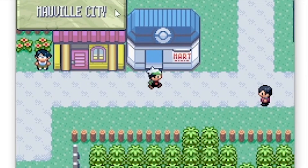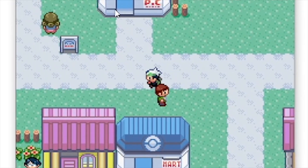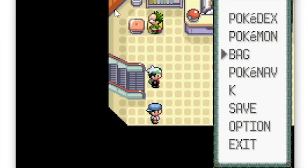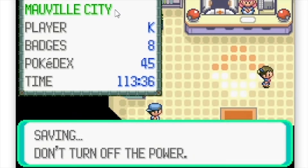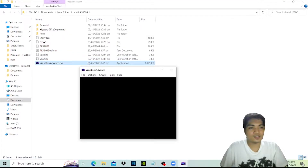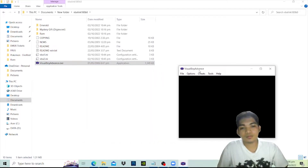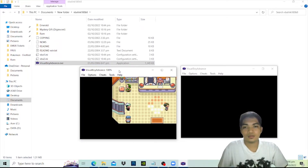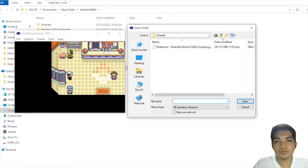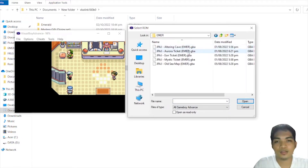Now go to any Pokémon Center and save the game. Next, open another VBA console and open the distribution room — any distribution room will work. I tested all of them, but for the purpose of this video I will be discussing one room, and I'll choose the Mystic Ticket. Open the distribution room for Emerald and Mystic Ticket.